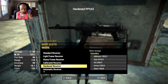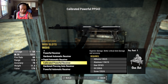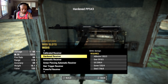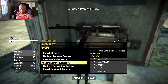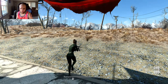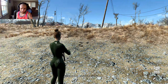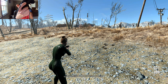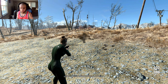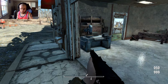For customization, we have a rapid automatic receiver, semi-auto, and powerful automatic receiver options, though there's no advanced receiver which would normally be the best. Let me check - yes, this calibrated power is a semi-auto receiver. I can confirm it's semi-auto because I can hold the trigger and it doesn't keep firing. I wouldn't use a submachine gun in semi-auto personally, but it's nice to see the animations work in third person.